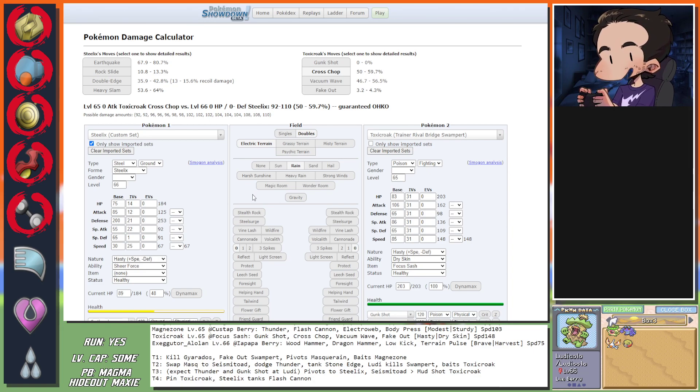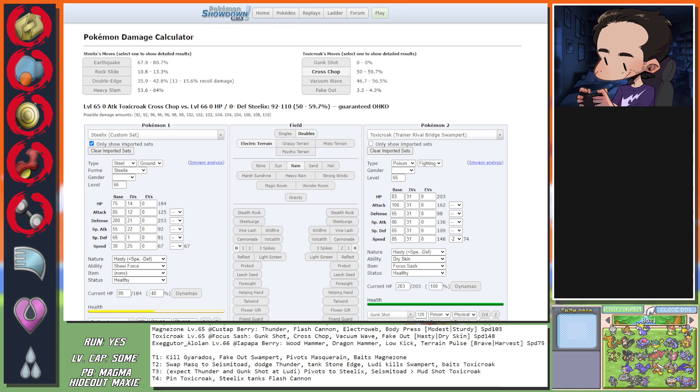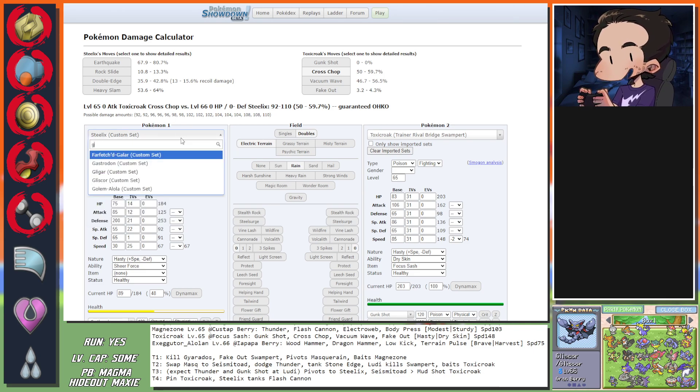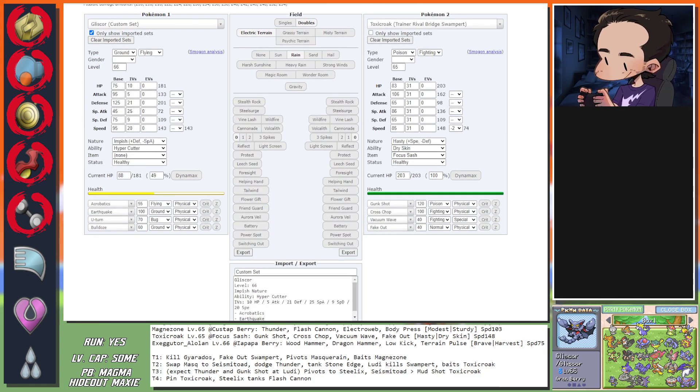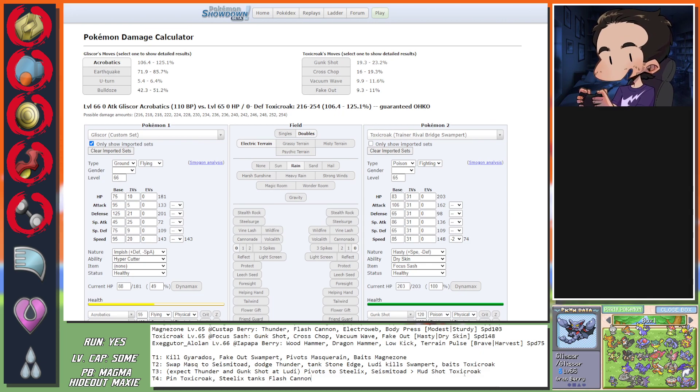Ludicolo to Gliscor, doing Earthquake. Breaking Swipe - whatever. That was a great result - good sign. This is now Hydro Pump on Gliscor guaranteed, right? It could also be Flash Cannon - either way I'm pivoting. Not fast enough so I have to go Kingdra. Seismitoad at 101 HP - minus one defense too. Body Press is really good for Dragapult. Dragapult is going to see a kill - could be Hydro Pump. Bringing in Ludicolo into this.